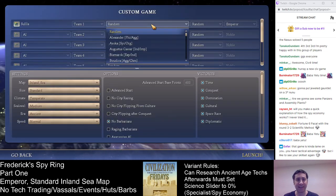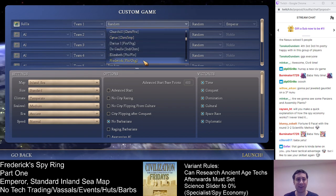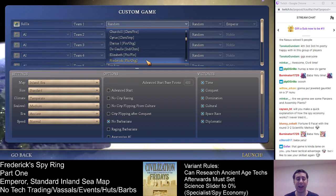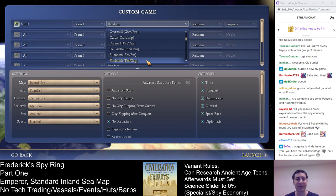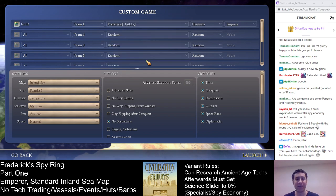So let's go ahead and get things set up. Why Frederick? Well, it's his traits: organized gives you cheaper courthouses, and philosophical means that you have an extra plus 100% great person generation. So he is a good fit for this setup.